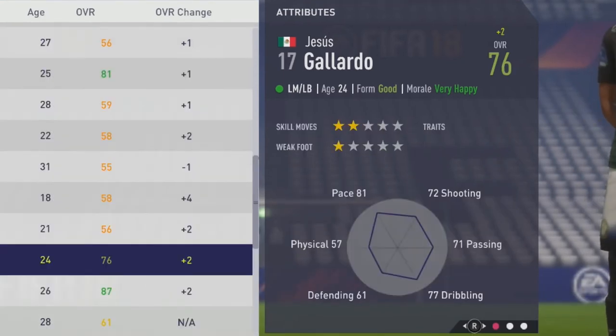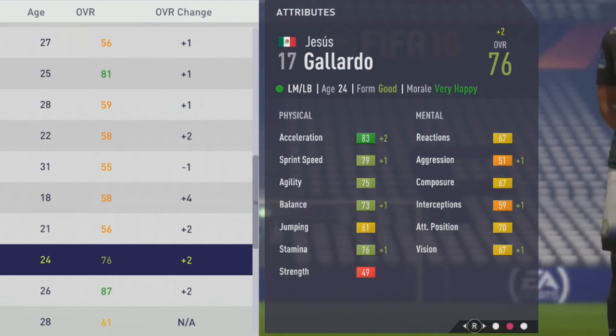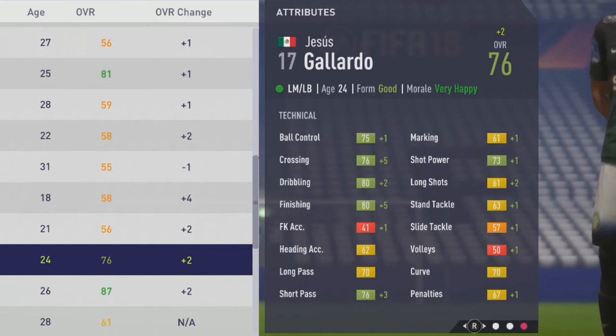Now at the end of the second season, a plus two to get up to the 76 overall at age 24. Acceleration up by two, plus one to sprint speed, as well as balance, stamina, aggression, interceptions, and vision. As we move over to see tactical growth this season: ball control up by one, a plus five to crossing and finishing, dribbling up by two, short pass up by three points, then marking, shot power, long shot, stand tackle, slide tackle, and penalties all growing there also.